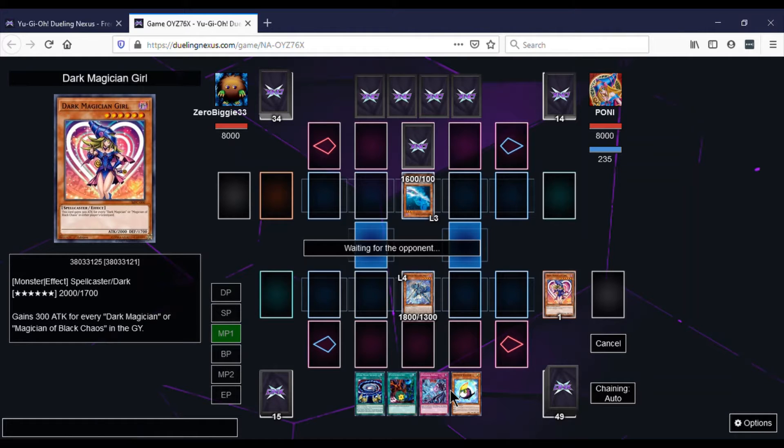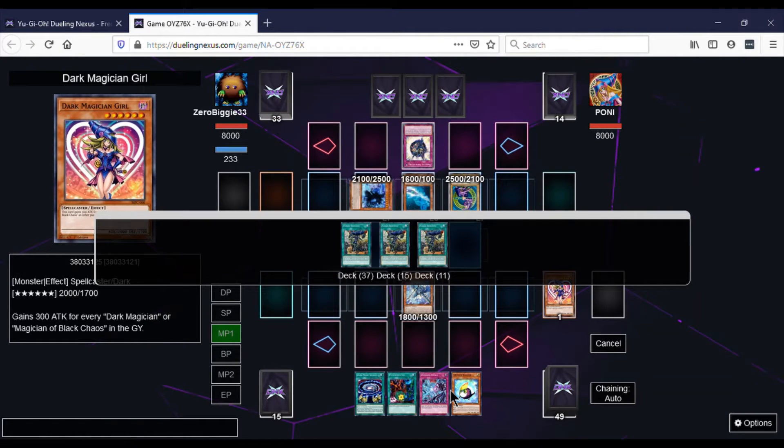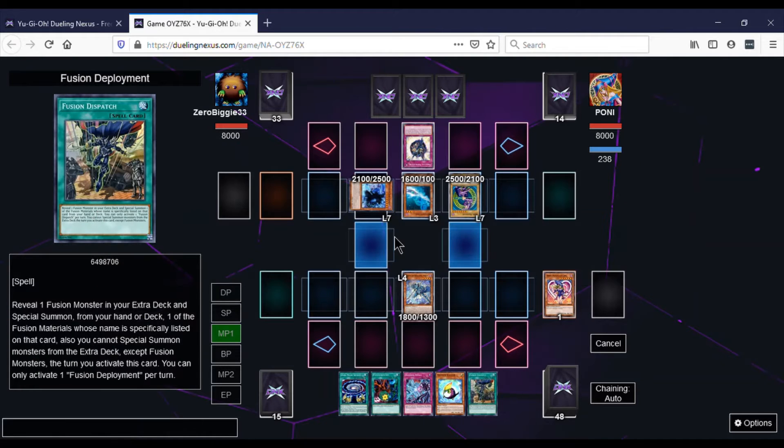He activates Magician's Navigation, so he gets Dark Magician from his hand and Magician of Dark Illusion from the deck. I add Fusion Deployment. He also had another Magician of Dark Illusion in his hand, so he just summoned two Magician of Dark Illusions and Dark Magician.